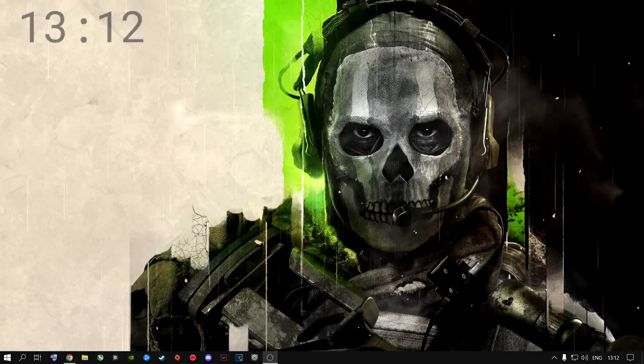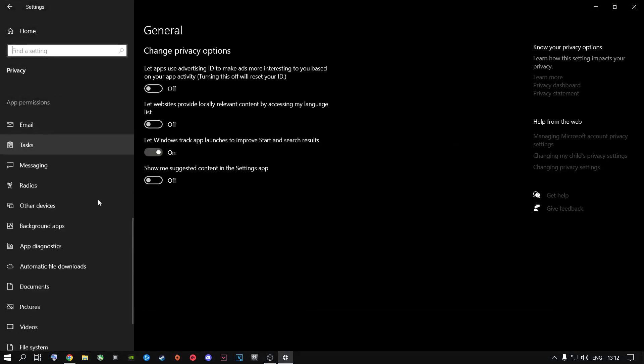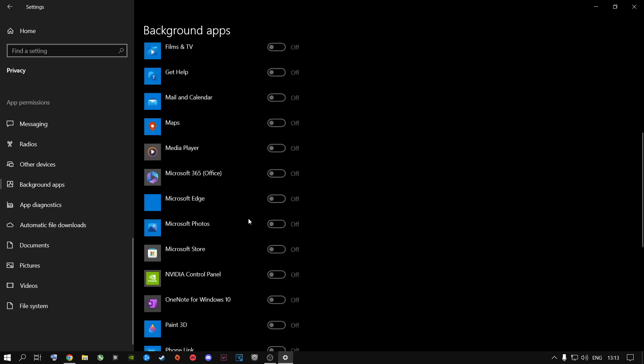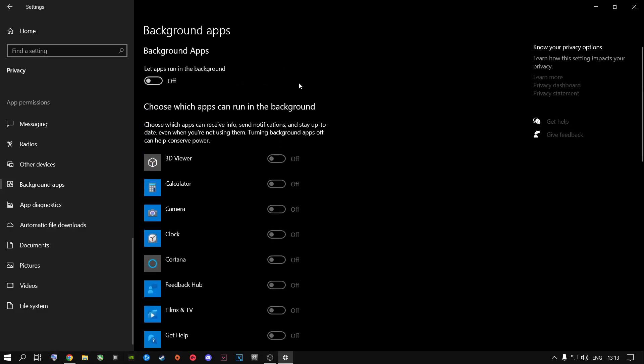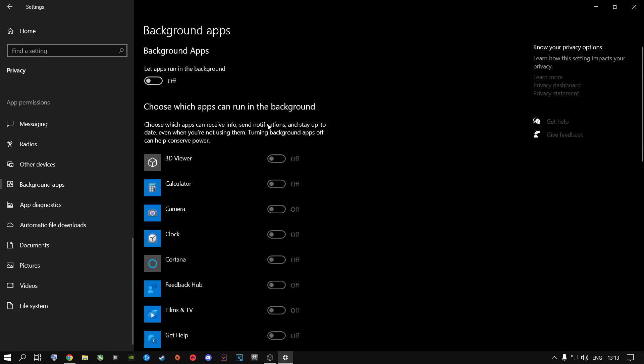Next, go to Settings, then General, then Privacy, and scroll down to Background Apps. On Windows 10 it's very easy — just turn them all off. You don't need individual apps running in the background because they use resources like your RAM, CPU, and can also impact your VRAM usage. Turning this off will decrease VRAM usage slightly. Depending on how many apps you have installed, the difference could be significant. I highly recommend you do this.